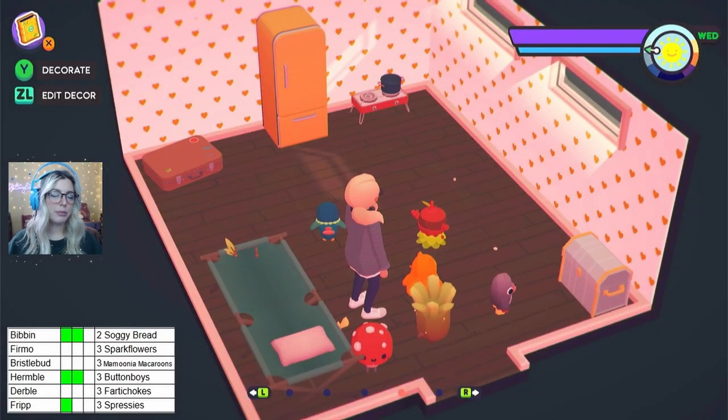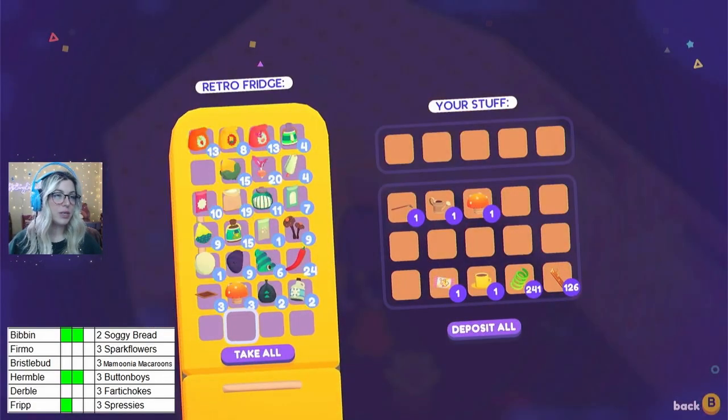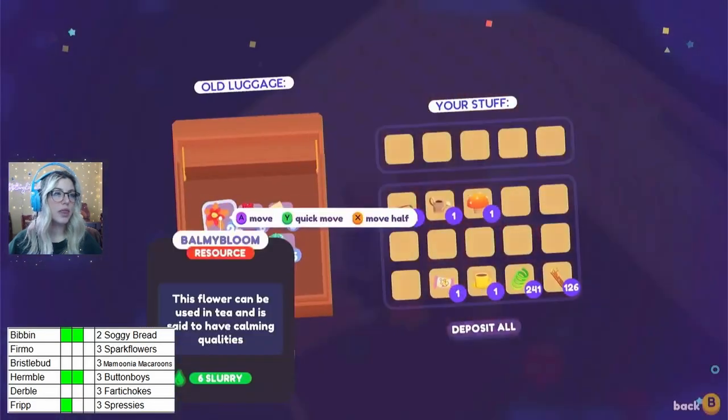I had to go back and watch my previous video to figure out what I was even doing, and we were able to get that frip. That means we need three spressies and I need to find where I stored them!